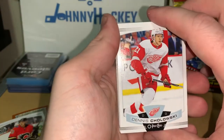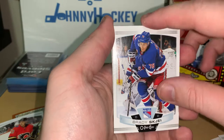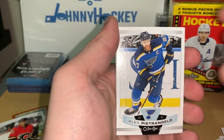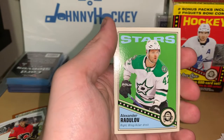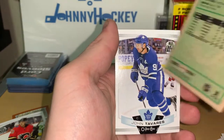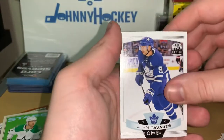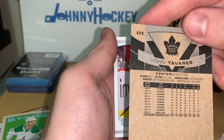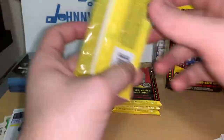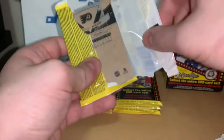Dennis Cholowski, Brandon Sutter, Brady Shea, Mike Smith, Alex Pietrangelo, and we got a green Dallas Stars Alexander Radulov — so that's a nice card. Johnny Gaudreau all-star.